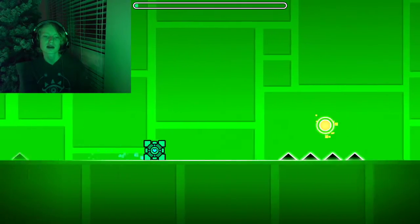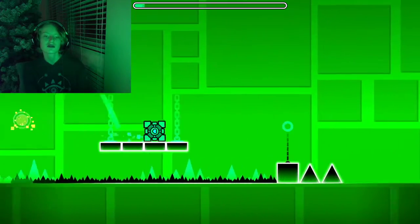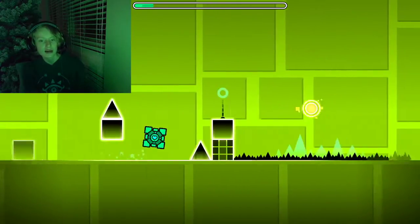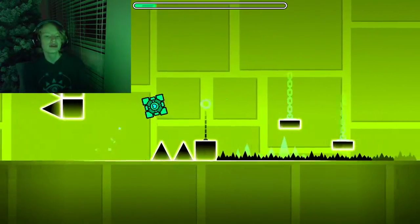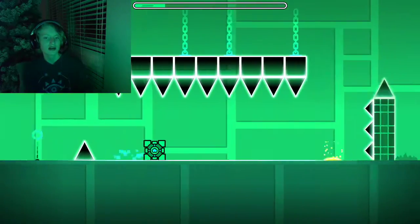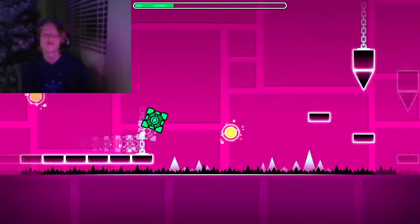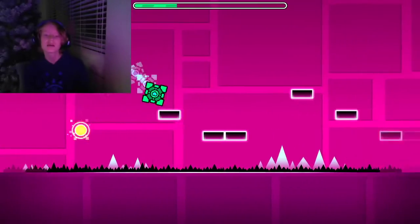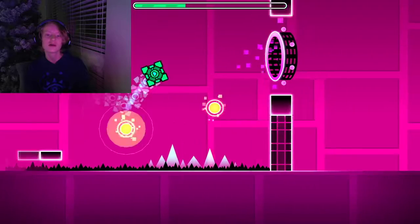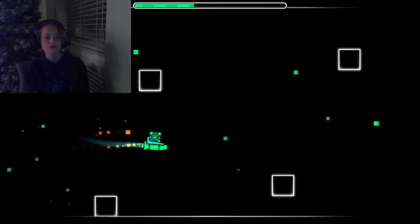The next one I would recommend is Polargeist, because not only is it typically pretty easy to beat, it's also a good introduction to orbs — if you're not that great of a player to where you can just go and beat X-Step in your first few tries. That definitely didn't take me a few tries. But it did for this level. Look at all these orbs — this is actually the first level with orbs that the Geometry Dash creator RobTop introduced.